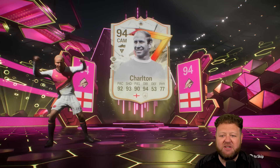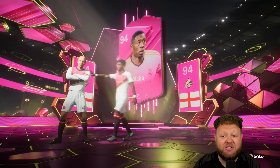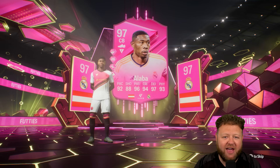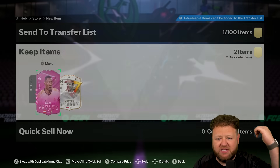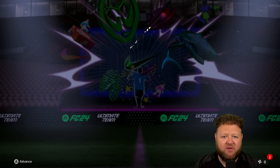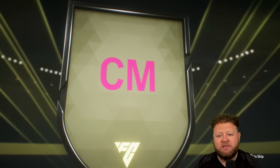Unfortunately I do already own this 94 rated Bobby Charlton - I've also got the 97 Bobby Charlton, and I do already own the 97 Alaba as well. So we're starting to see the high end players coming out in these packs are a lot of the time duplicates. The cool high rated cards I tend to keep, and then when they're a duplicate they go into a bigger and better SBC.